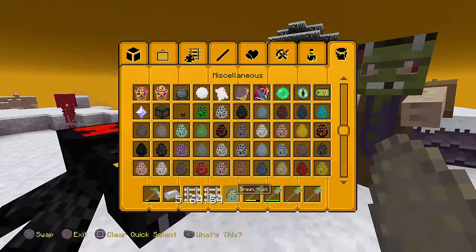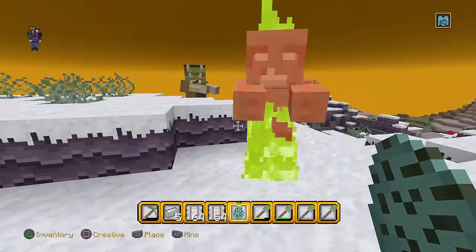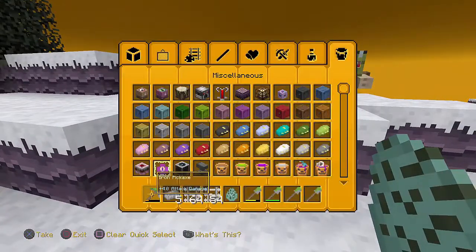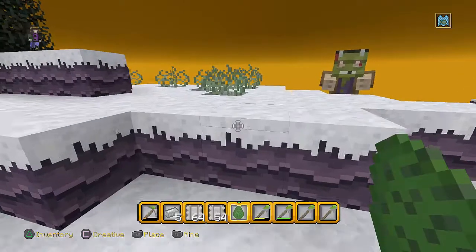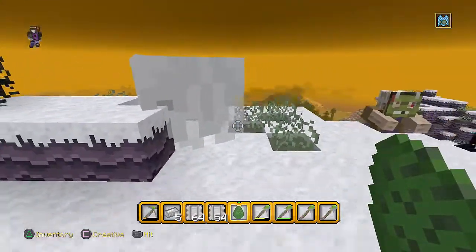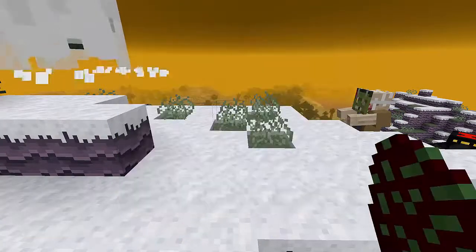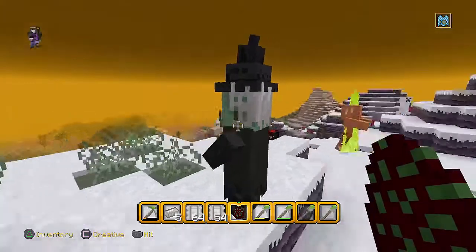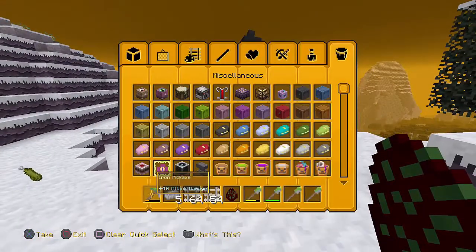Next is a drowned, and then a slime — wonder what those could look like. Oh, a ghost as well, that's nice. Next is a witch. I'm assuming it looks a bit the same, but oh actually — nasty, that's disgusting!